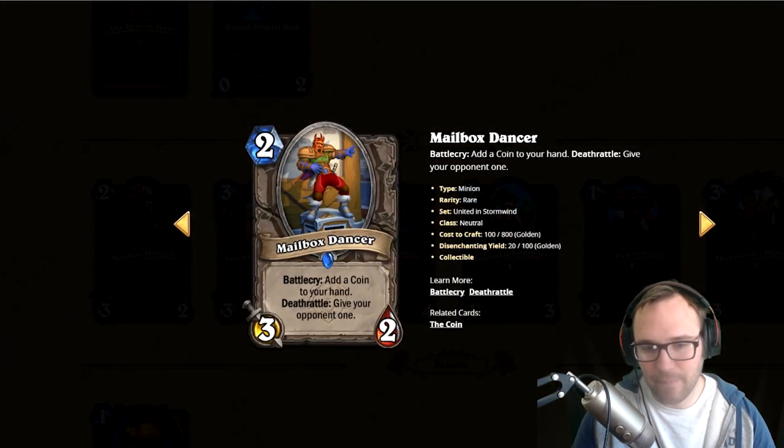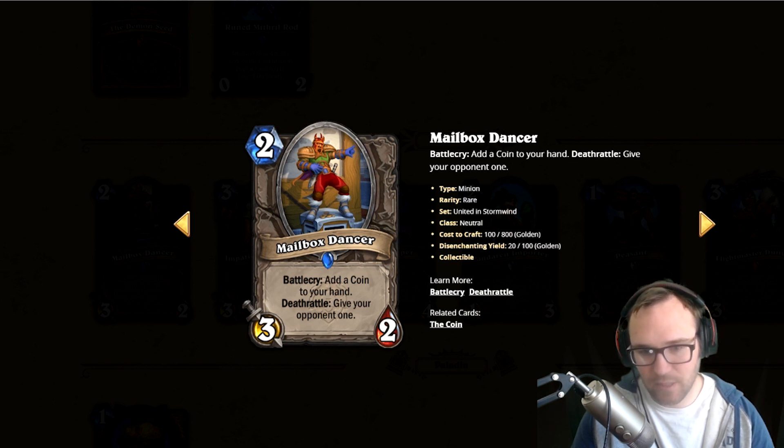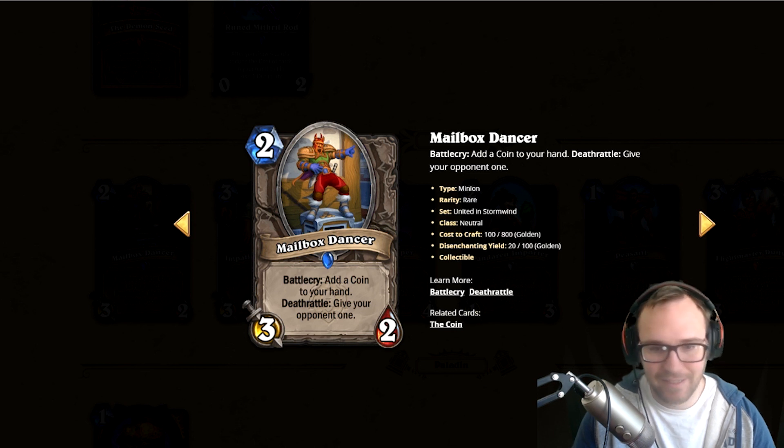Next we've got Mailbox Dancer — battle cry: add a coin to your hand, deathrattle: give it to your opponent. Unless a deck really wants coins, this is pretty bad. I'm going to go with garbage — it's a neutral effect because both you and your opponent get a coin, and a three-two is a horrible stat line that's very easy to kill.